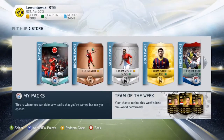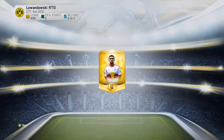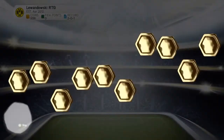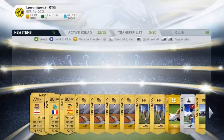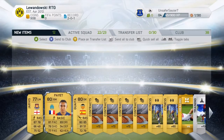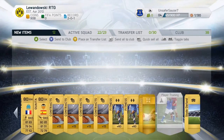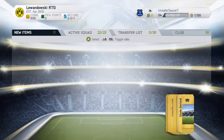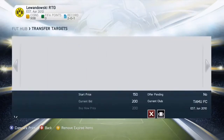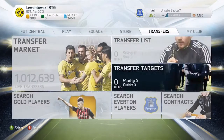We go to the store to see what our gold pack has in store for us. It would have been nice to get a pace player, but we get a left mid, a right mid, and a goalkeeper — which I couldn't really ask for more, to be honest. They're like perfect players to get. Jarvis has like 87 pace, which is nice.